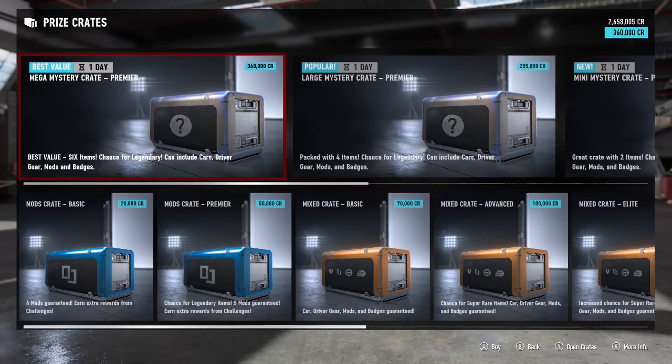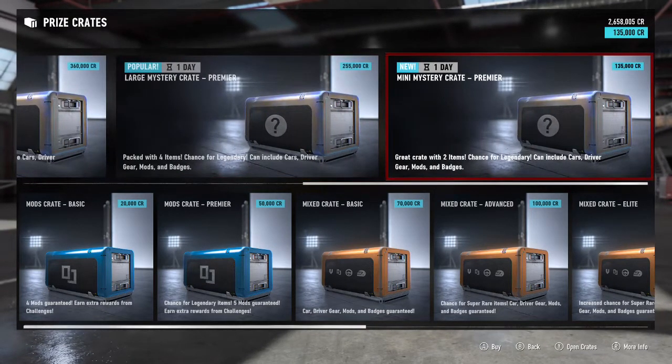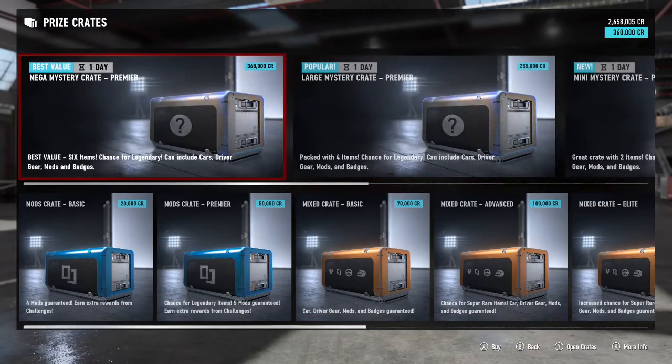There's a one-day value option for the best value mega mystery crate Premier, the large mystery crate, and the mini mystery crate. This one says best value — six items with a chance for a legendary, and it can include cars, driver gear, and such.